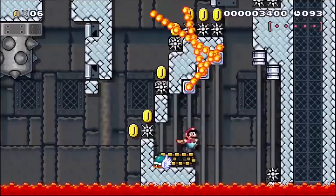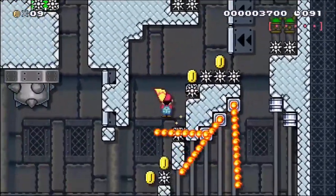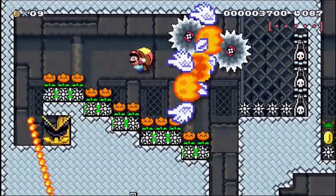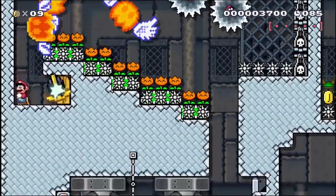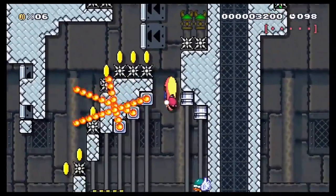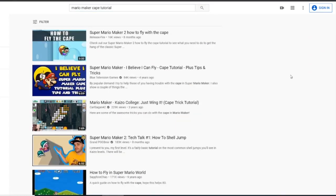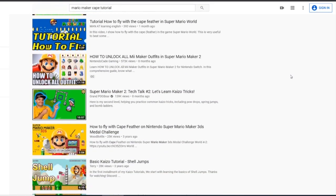The cape in Super Mario World is the most versatile power-up in the game. It's also the most mysterious. You can search YouTube for how to do kaizo tricks or troll levels and all kinds of things, but strangely there's a lack of information on exactly what all the cape can do. I've decided to fix that with this video.